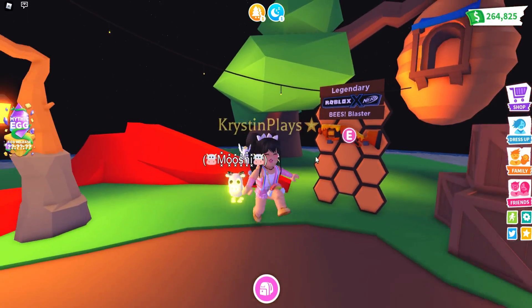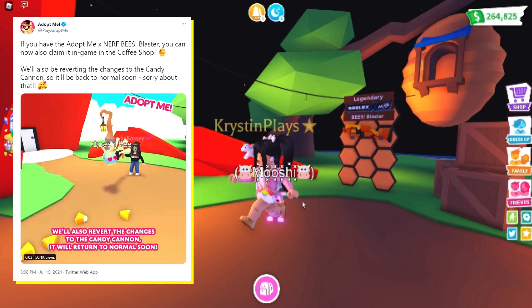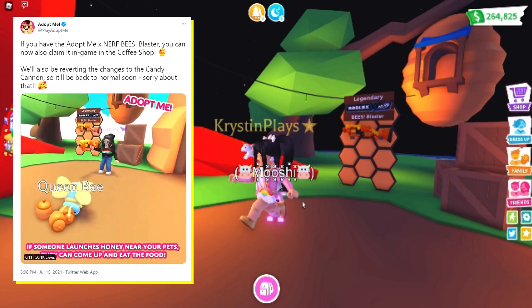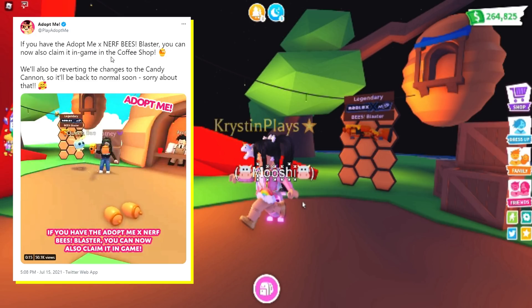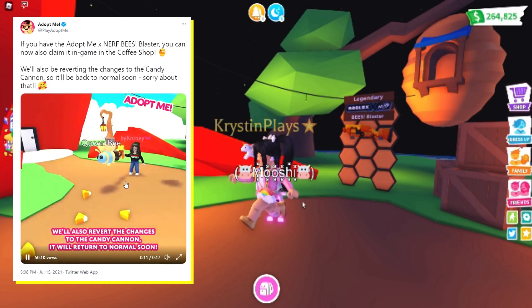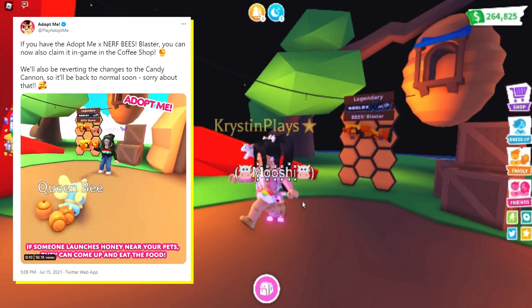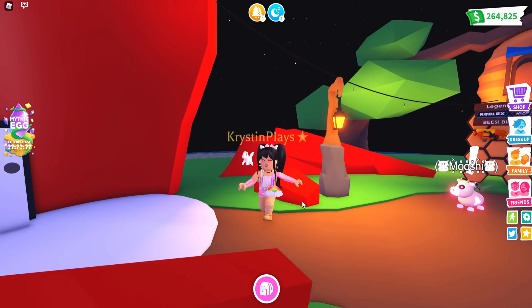Originally when Adopt Me added in the Bee Blaster and did a lot of these changes, they did listen to the community because reverting the Candy Cannon was not possible before. Adopt Me posted on their Twitter — not on YouTube — when everybody in the community was saying it was a bad idea and that the Candy Cannon needed to be reverted. They said if you have the Adopt Me Nerf Bee Blaster, you can now also claim it in game at the coffee shop. They also confirmed they'll be reverting the changes to the Candy Cannon so it will return to normal soon. So hopefully in the next few days everything will be returning.